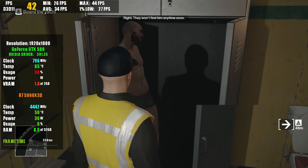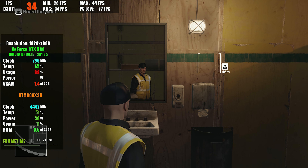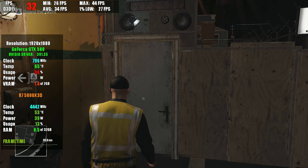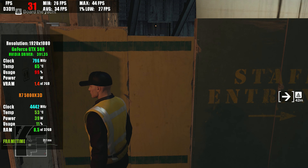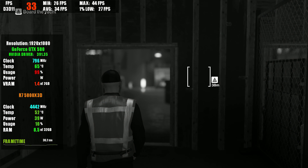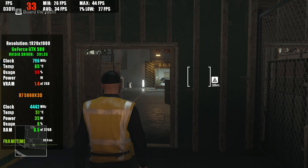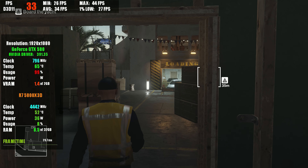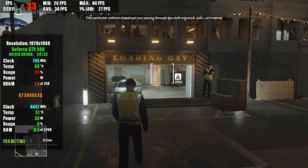They won't find him any time soon. This particular uniform should get you access through the staff entrance.